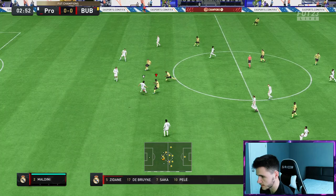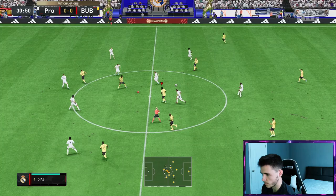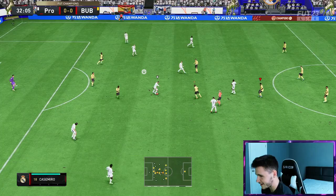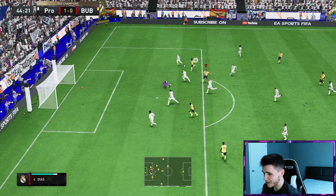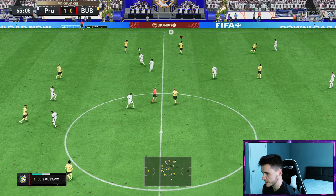This guy has an absolute mega team — this is going to be a really good test for Luis Gustavo. It's a good interception though. Oh, the triangle passing is really nice right there. He should get himself an assist — it all came from Luis Gustavo. Gustavo can bring it out for us. Luis Gustavo again pulling the strings.